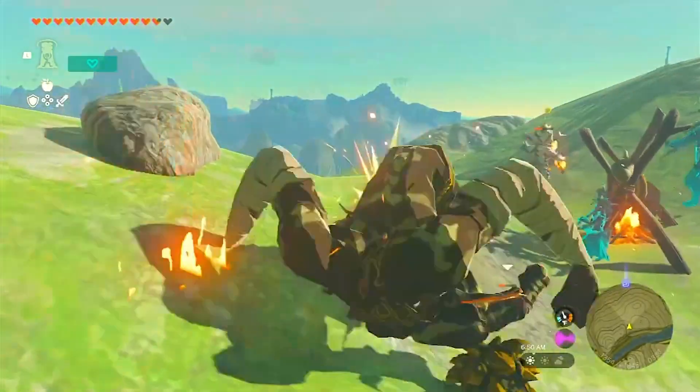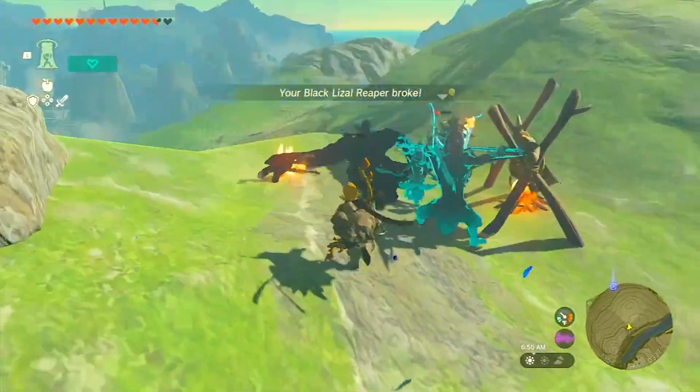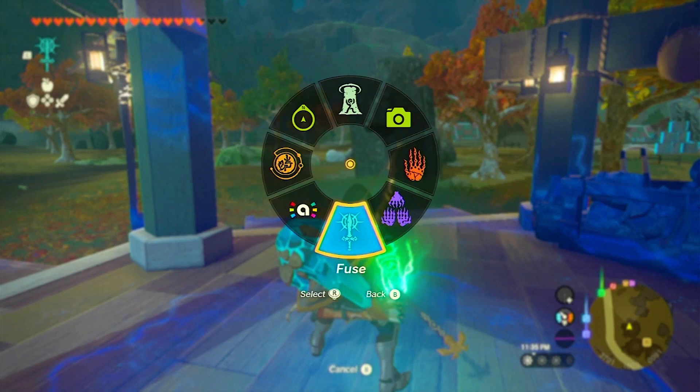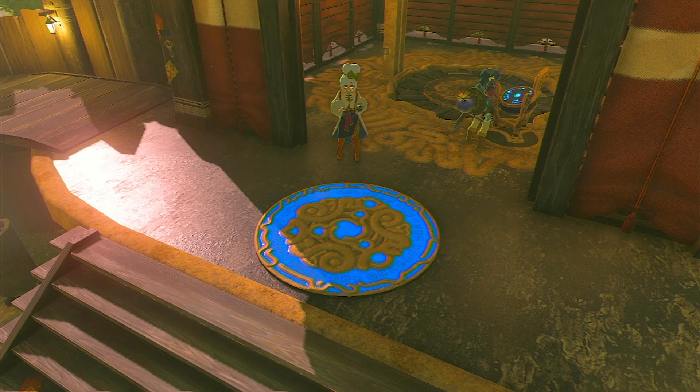Let's dive in with our first step: get acquainted with your new skills on the Great Sky Island. This tutorial section allows you to learn and practice essential abilities like Ultra Hand, Fuse, Ascend, and Recall. Take your time to familiarize yourself with these skills before venturing to the surface.